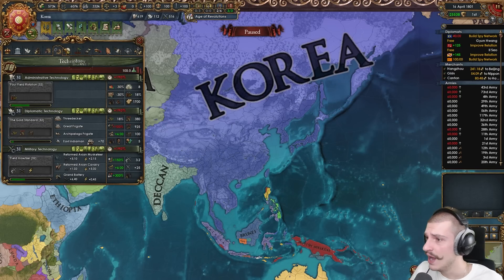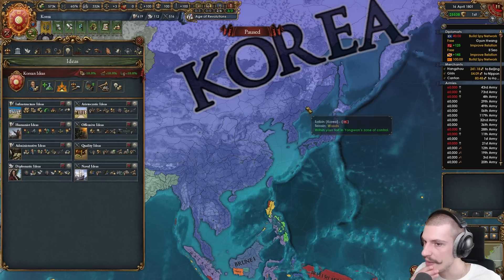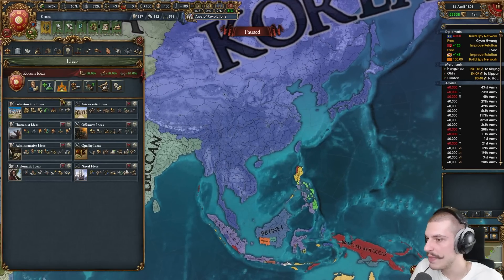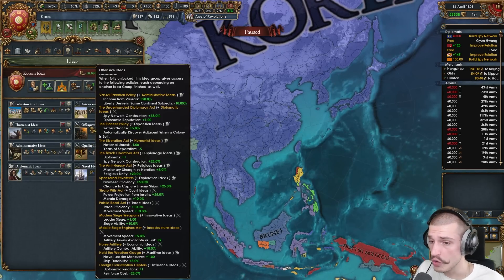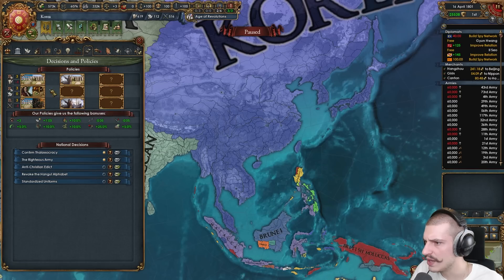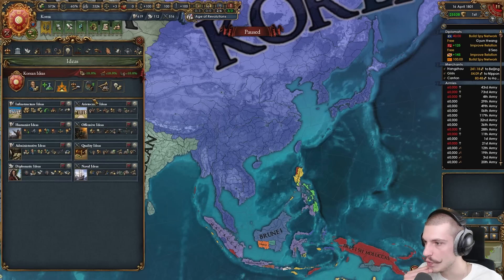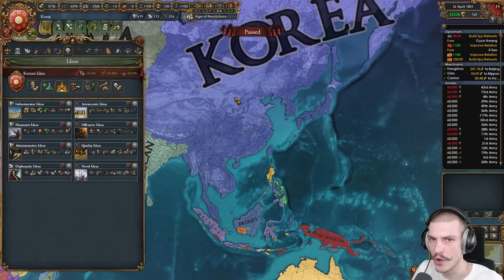Looking at the ideas: infrastructure, aristocracy — maybe this player was Emperor of China or something. Infrastructure is pretty good for tall gameplay with Korea, and it gives nice policies with aristocracy. These wouldn't be my openers but nothing bad to say. Humanist, offensive, admin, quality, diplo, naval — decent depending on your focus. I'd maybe go with innovative for Korea, but idea group choices are acceptable. Missions are all completed, very strong.